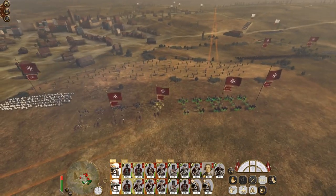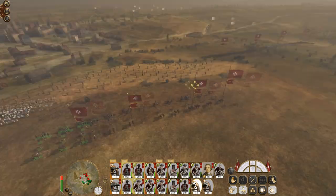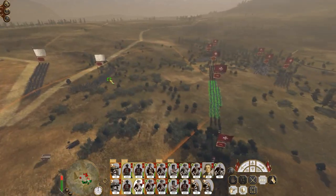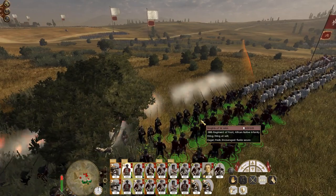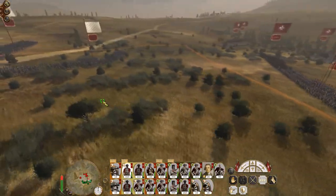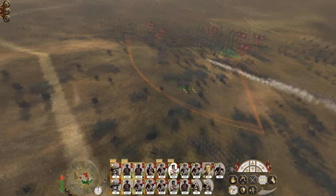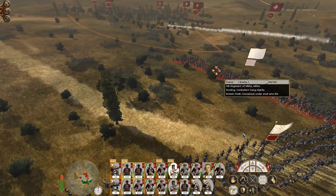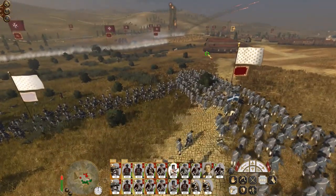Artillery bombard their main forces. There we go. We may only be fighting with African native infantry who aren't as good as regular line infantry, but they are still good enough. There they go — their forces are broken. In comes some carcass shot, mostly killing the already retreating men, but we are getting some good hits on them.